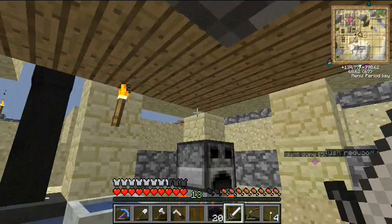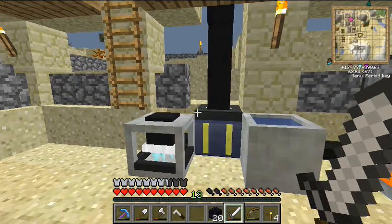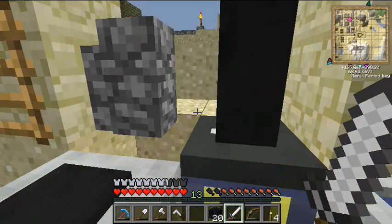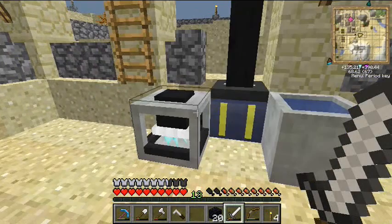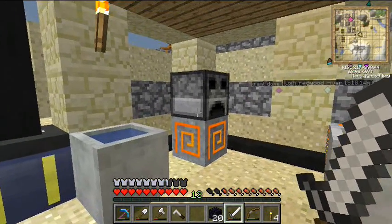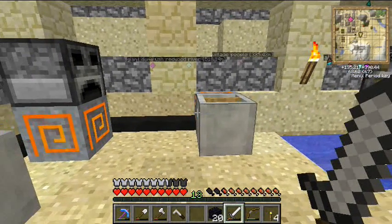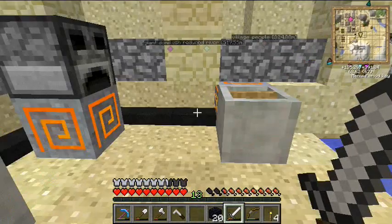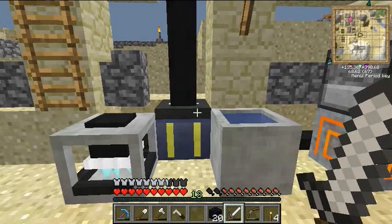The battery box is powering all these machines. They are in order: a grinder, a mixer, a slag furnace on top of a heater, and then your crystallizer, which is powered by a heater over here. The power all comes through this battery from the solar array upstairs.